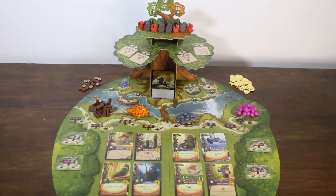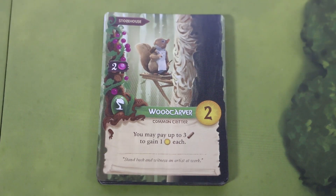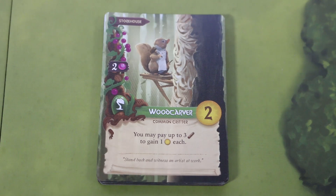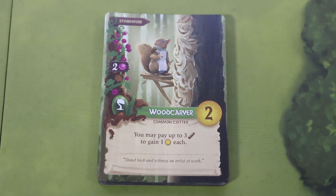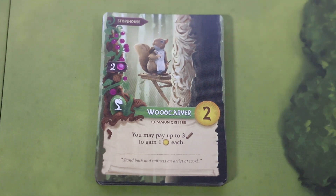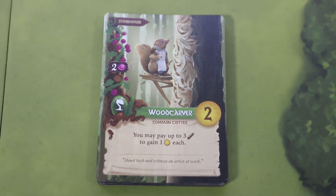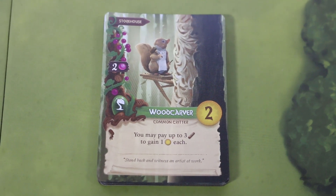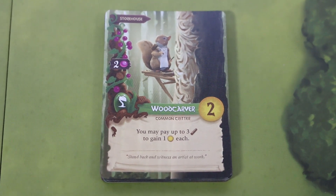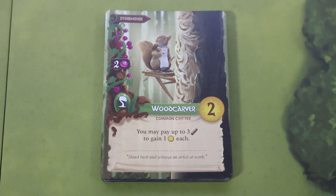Now, what we have there is a solid worker placement resource management game - place workers, get things, play things, gain victory points. But it's important that that is not the lasting impression of this game, because that alone shouldn't be enough to sway someone into it when there are dozens of other medium-weight euro-style games to sink your teeth into. What Everdell does best is take familiar euro game gameplay and combine it with meaningful, interesting gameplay that has players actively searching out combos to help them play their best game.